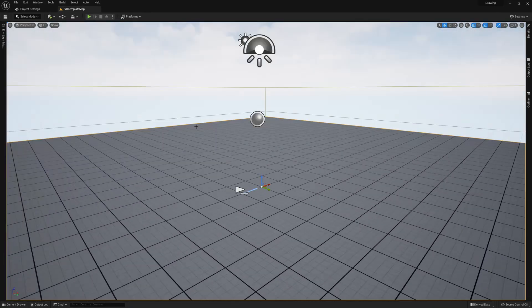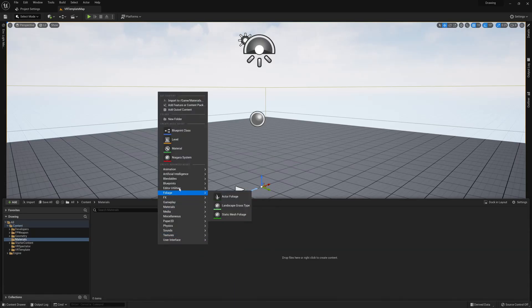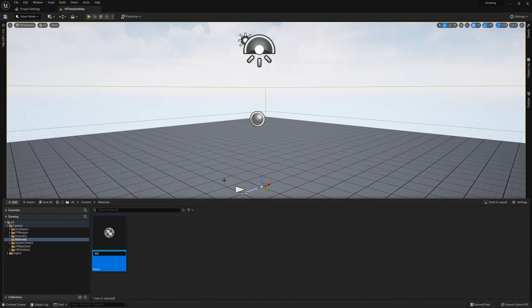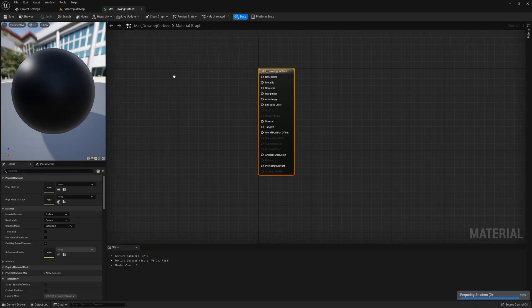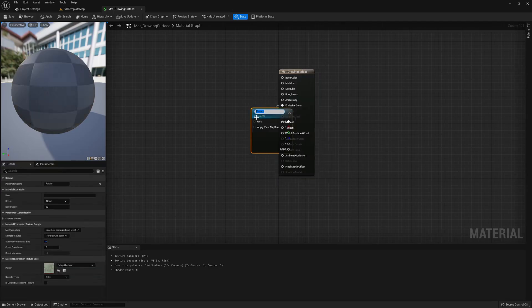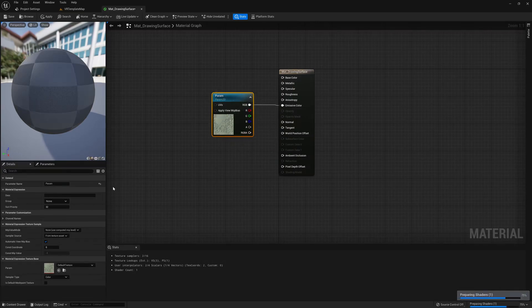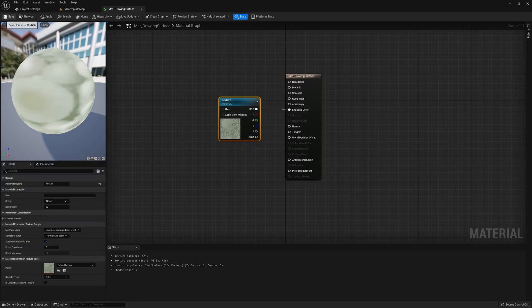Once you have Unreal Engine restarted and you're back in the project, let's start by putting together our drawing surface. To do this we're going to need two materials, and both are going to be pretty easy to set up. First I'm going to create a folder called "materials," and the first material I'm going to create is going to be called "drawing surface." This is a very simple material that's going to act as the surface we're drawing on. All we need to do is drag off of the emissive color and give this a texture parameter 2D. Give it a name you'll remember — I'm calling it "texture" — as we'll be referencing this name later in the blueprints.